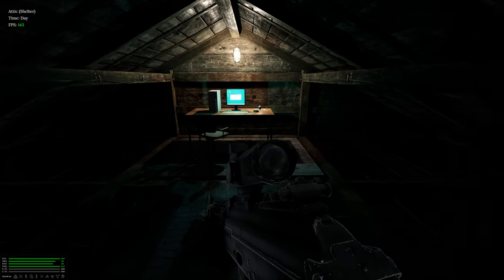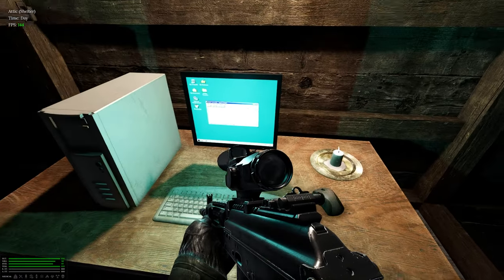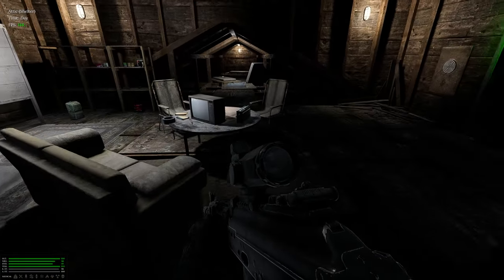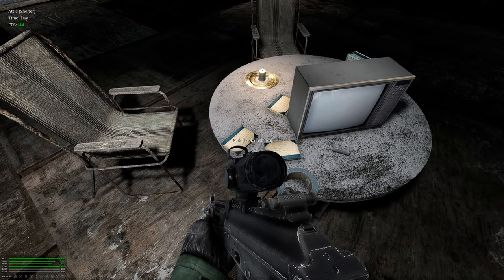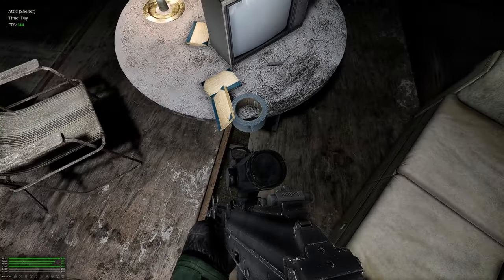Over here we can take a look at our computer — it looks like you need floppy disks to do something with it. I'm not sure what that's going to be, but it looks like there's going to be some sort of computer element to it, which is kind of neat. I also have a nice little TV where you can put a VHS in. And I found some books about fishing — looks like it's just an item, so we'll drop it.